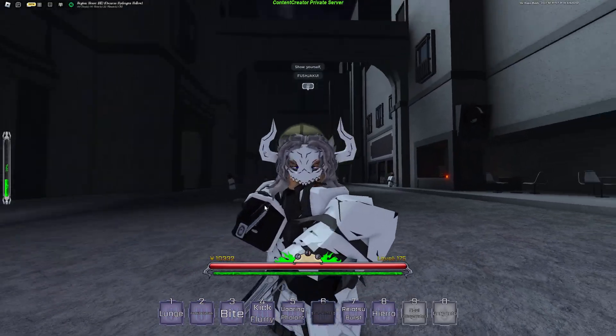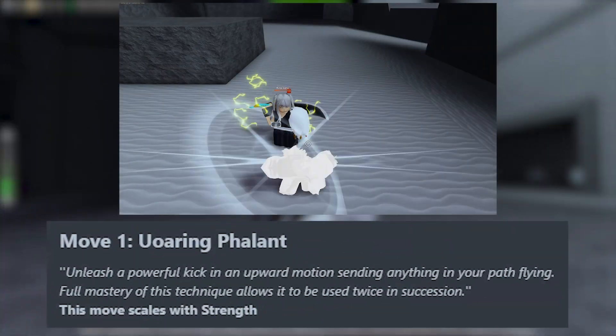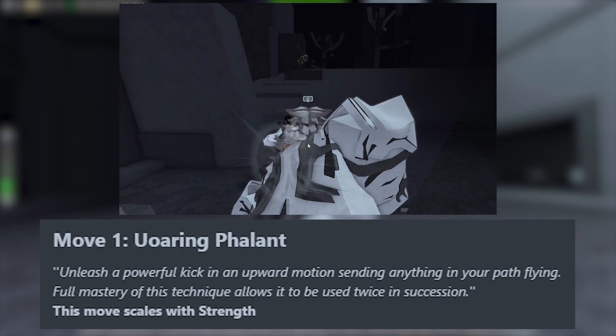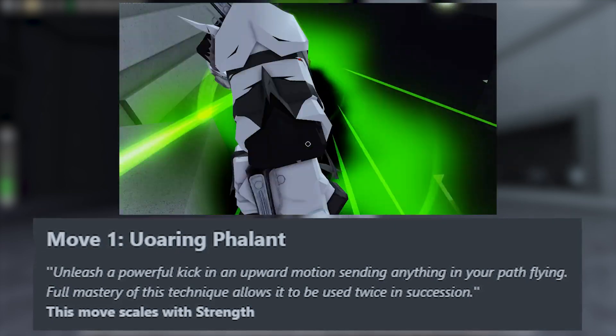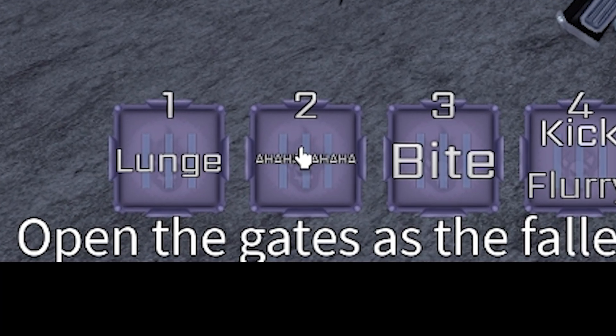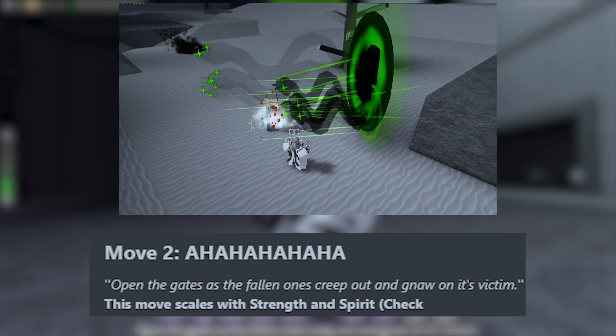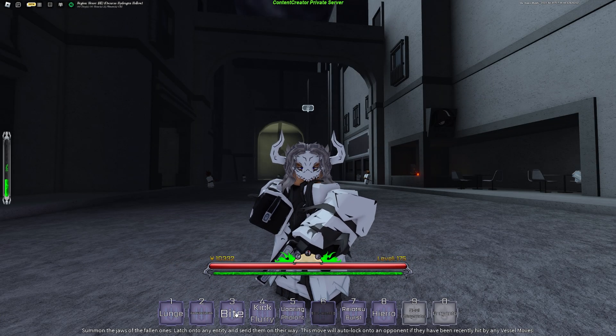So Vessel has three moves. The first one is Warring Phalanth — unleash a powerful kick in an upper motion sending anything in the path flying. When you full master this technique it allows you to use it twice in succession, which is very cool. The next move is Ahaha, which opens the gates of the fallen one so creeps gnaw at the victim — basically a barrage move.